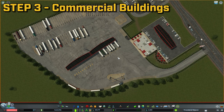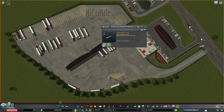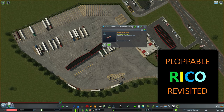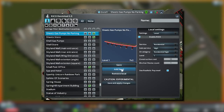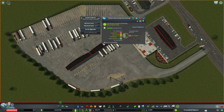Step 3: Have at least one commercial building. In order to make tractor trailers come to the truck stop, we need to have commercial buildings for them to deliver to. It looks like these gas pumps are unique buildings, so we'll need to use the Ploppable Rico Revisited mod to turn them into commercial ones. To do that, click on the Rico Settings icon, then click Add Local, change Service to Commercial, and the Subservice to Low. Click Save and Apply Changes, and then exit out of both menus. Now all the pumps are commercial buildings.